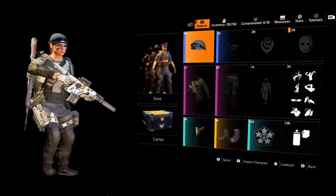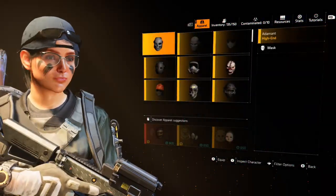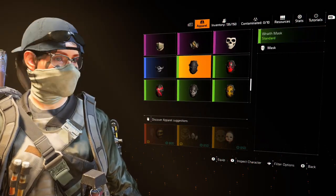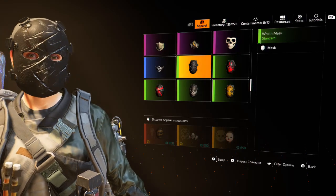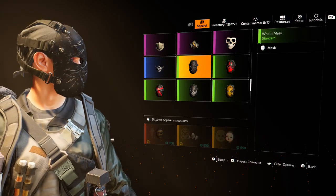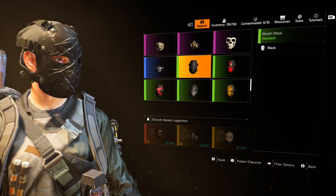Let's see how this mask looks. This is the rat mask — black color with sketches.